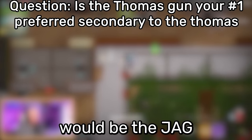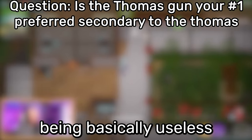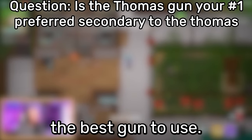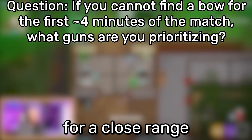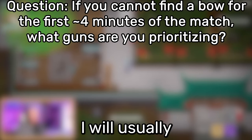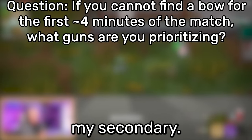Suhei speaks: "My preferred secondary would be the Jag because it helps cover the bow's biggest weakness — being basically useless at close range. The Jag is the best gun to use fighting someone close range. I usually aim for a close-range plus long-range combo. So if I can't get a bow early, I'll try to look for something like a sniper or Deagle with a Jag as my secondary."